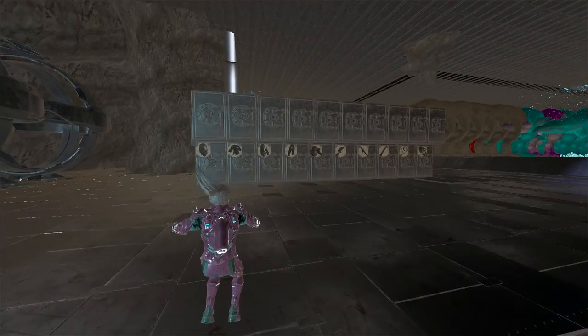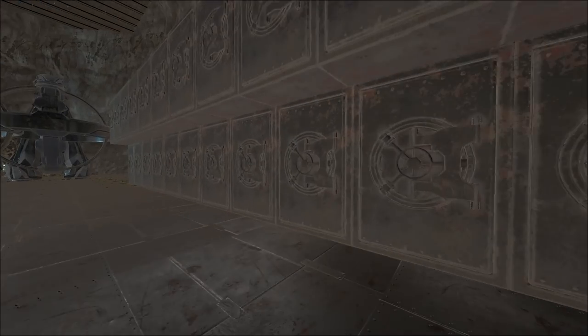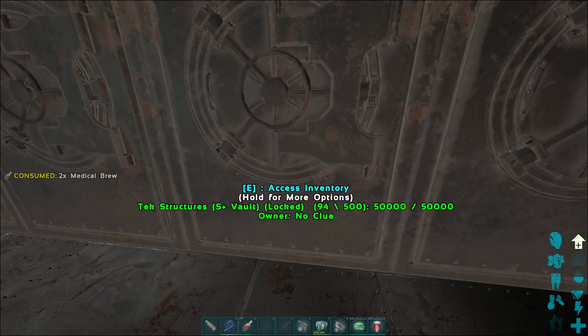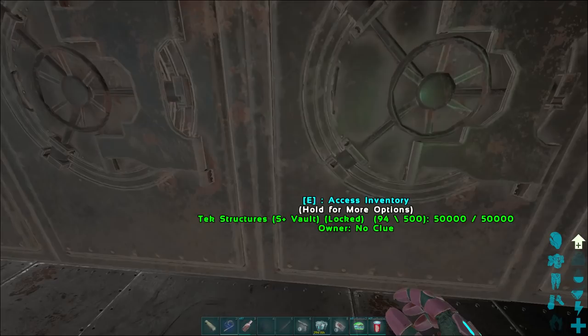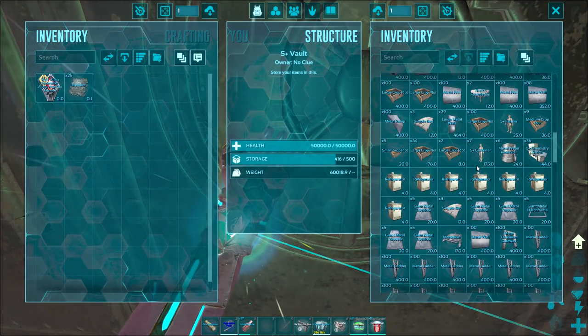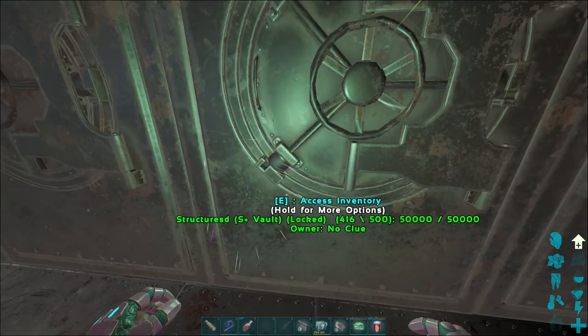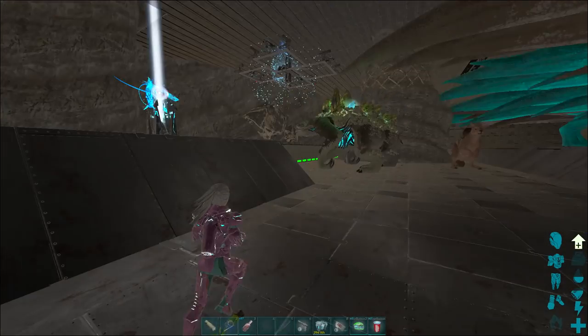Down here we've got all the flak weapons, vaults, all that stuff — blueprints, structures. We've got a decent amount of tek structures, then normal structures which has got a decent amount of stuff in it as well. Then we've got all of our blueprints and all that good stuff.